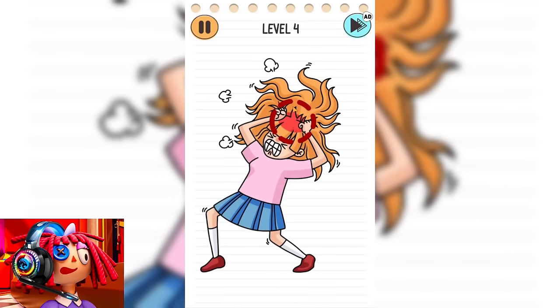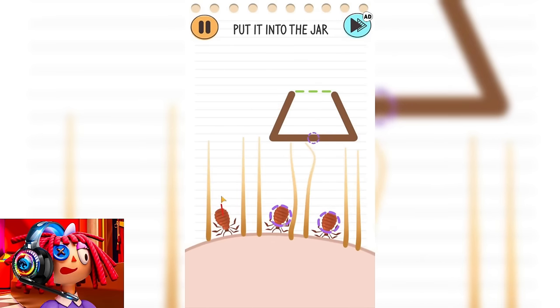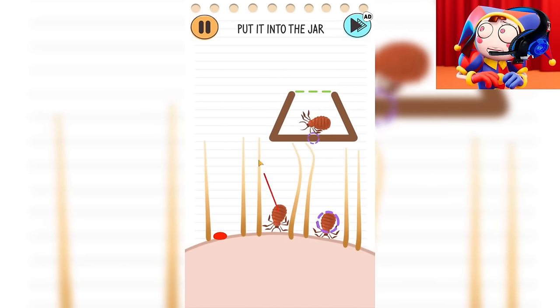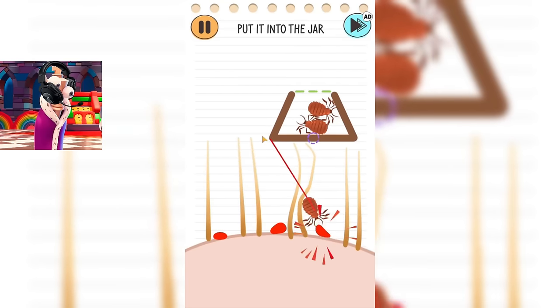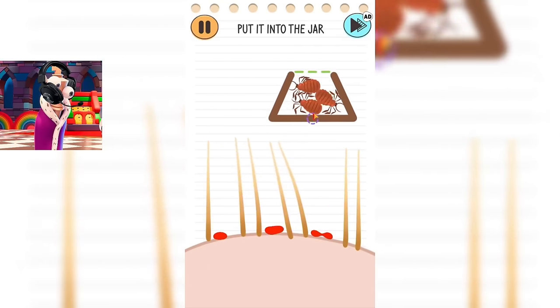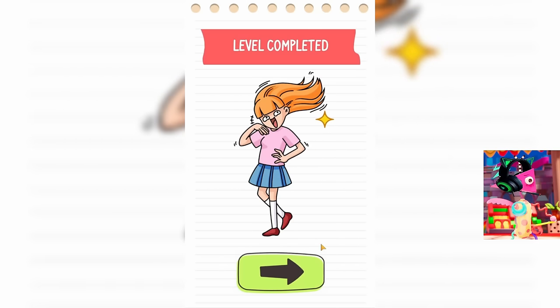Let's see what awaits us next. This girl has some problems in her head. Oh my god, she has lice! Let's help her and get them out of her head. They cling to her skin so tightly that when we take them out, she bleeds from her head. These insects are so annoying. The last one remains, and now we need to move it to this container. Great! We did it! Just look how happy this girl is now. Yes, she looks very happy. Now let's finally move on to the next task. I really hope there won't be anything nasty there.